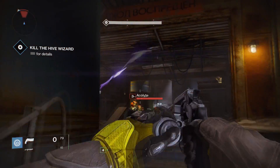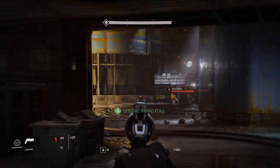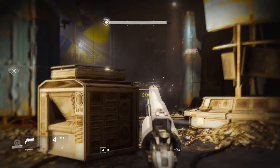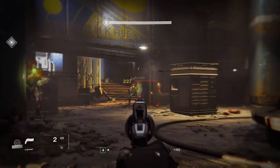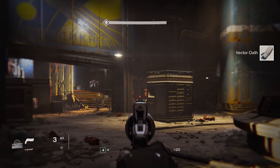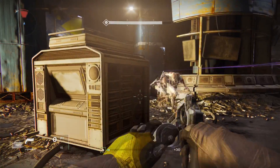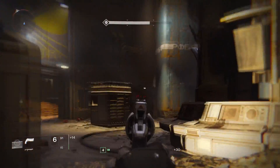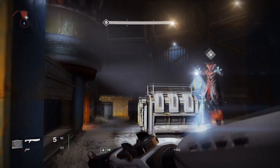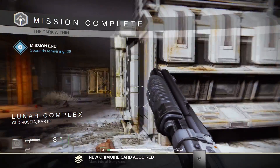You just want to stay back, use the top of the stairs as cover, and just start picking these guys off. There's not like a big boss on this — I think it's a Wizard that spawns at the end that you have to kill. Once you kill him, that's the end of the mission. The Wizard is here — I'm going to get my shotgun, and when I see an opportunity, I'm going to move in close and take him out real quickly, because once you kill the Wizard it's just going to end the mission. Ah, YOLO! Take that! Two shotgun shots — much quicker than if I was just trying to peg him from a distance.